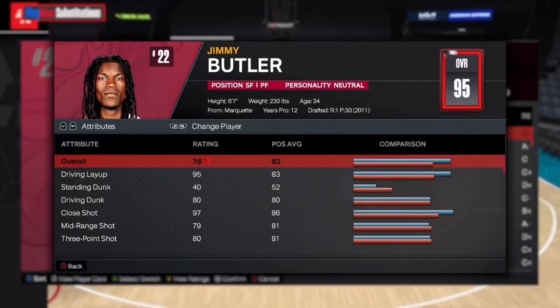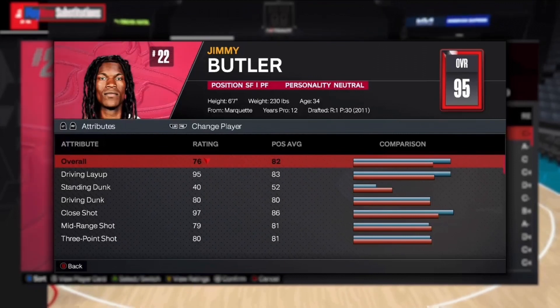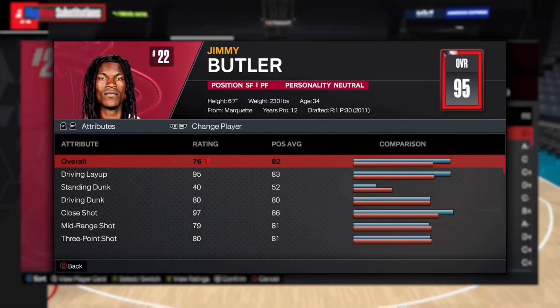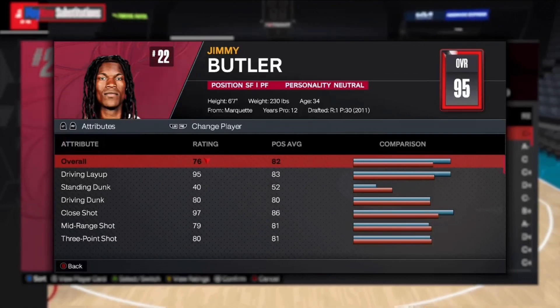What's up guys, Airball here back in another video. Today I'm showing you guys the best Jimmy Butler build on NBA 2K24. This build is gonna be kind of like a lockdown type of build — you can defend one through five, shoot the ball, dunk, and handle the ball really well too. It's kind of like an all-around ISO lockdown build. Make sure to comment and subscribe.